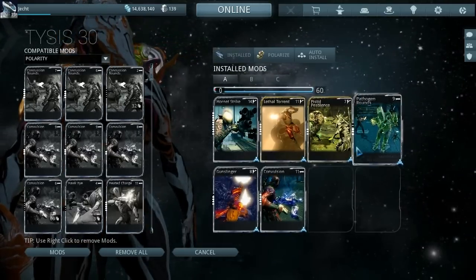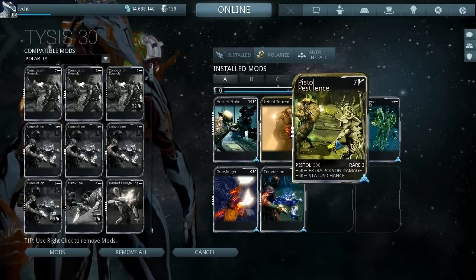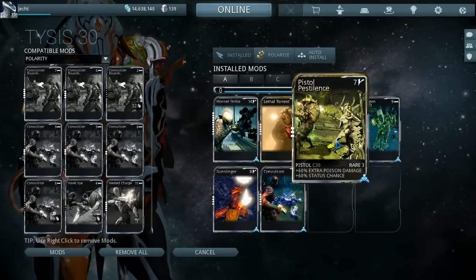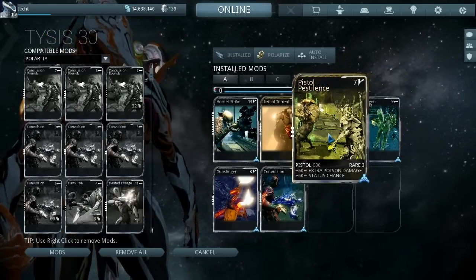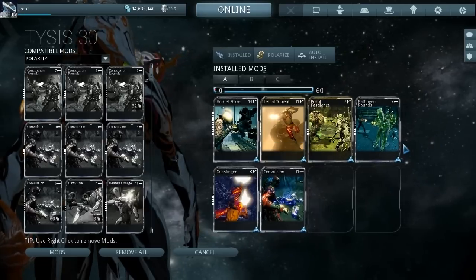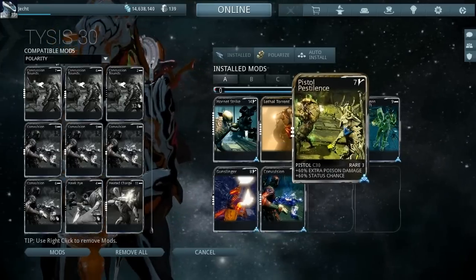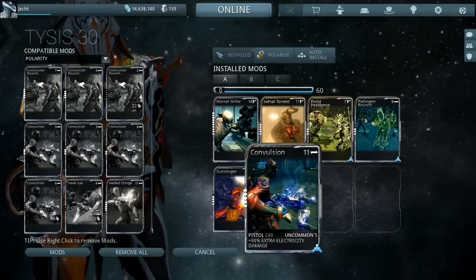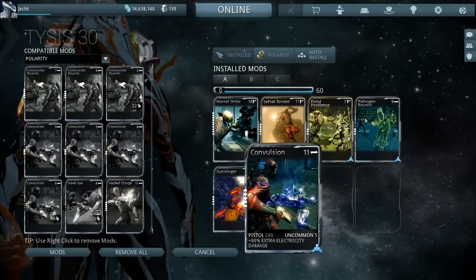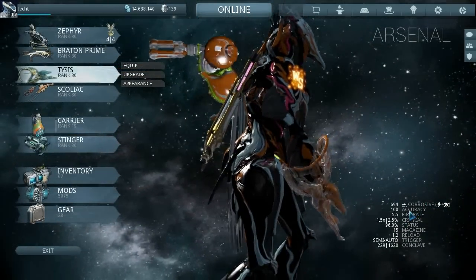After that it was just a case of adding some toxin damage — some poison mods. This mod we got from the last event also increased status chance, which is really handy. Without it we still managed to add Pathogen Rounds, and poison plus lightning creates the corrosive damage type. These two mods increased the damage a lot more, which was handy considering it started so low.